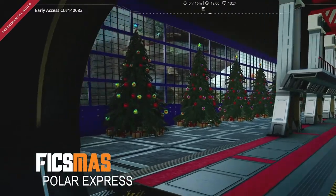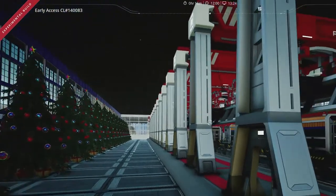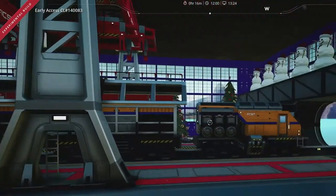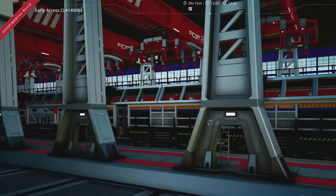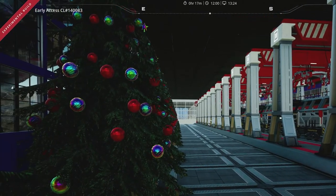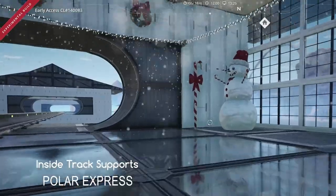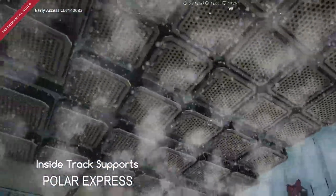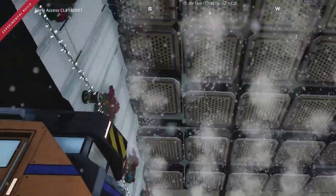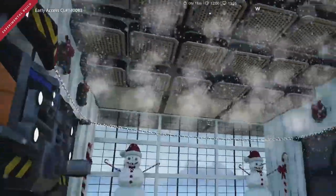And this is the Polar Express. It brings all the items created in the factory back to the main factory for storage. And this is a support pillar for the Polar Express, which houses the train line — all equally spaced — all the way back to the factory.